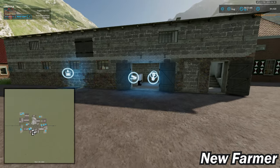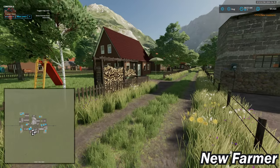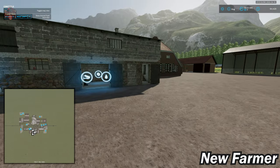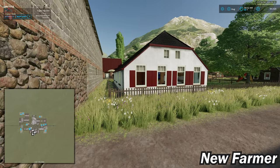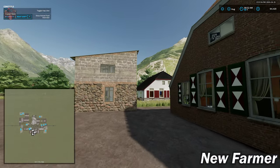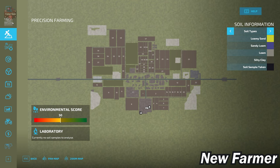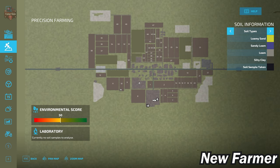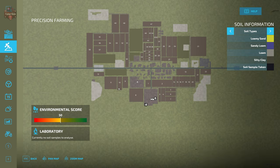I really feel sorry for the houses right up against this animal farm — I'm sure those pigs are not the best smelling critters around. Let's jump back and take a look at our soil map. We're using the alpine soil map that is part of the precision farming mod, and to the east of the farm we have some silty clay, while to the north we have a fair bit of loamy sand and sandy loam.